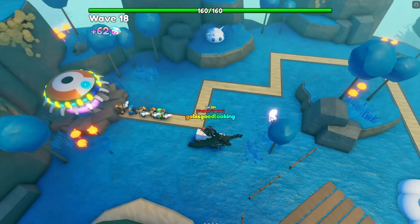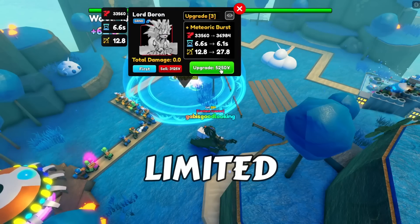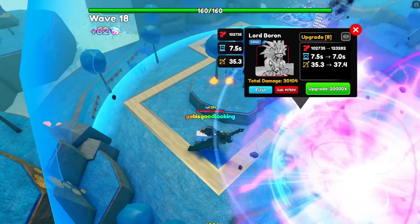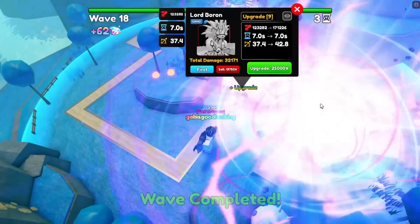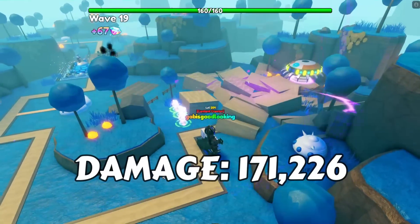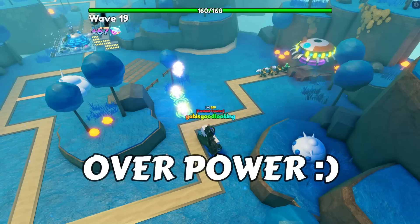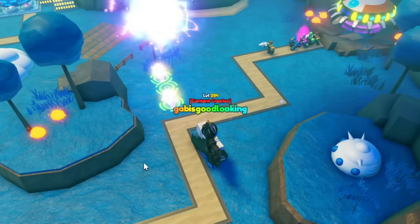Lord Baron came in Update 10 and is the best of all new units — a limited secret unit, so I highly suggest getting at least two. He is a hybrid unit at upgrade 8, and having a unique trait on Lord Baron gives him almost 1 million damage. His stats at max upgrade and max level are 171,226 damage with a 7-second cooldown, making his DPS 24,460.85. He can hit both air and ground opponents.